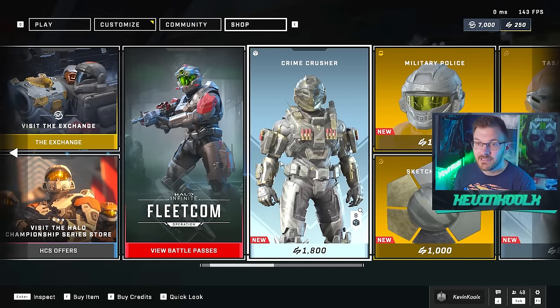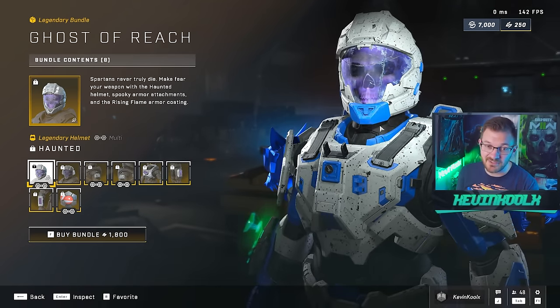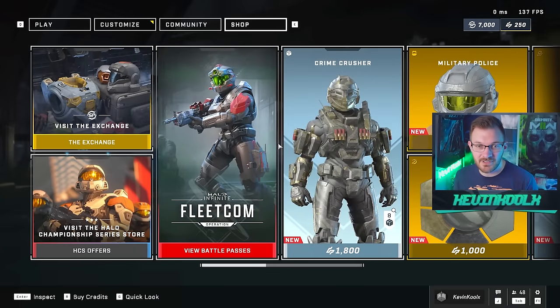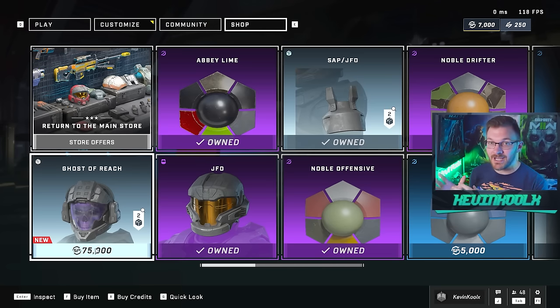343 has implemented a really interesting change when it comes to the exchange and the shop. So once you go into the shop, you can actually get the Haunted Helmet as part of the shop — it comes with the whole armor set, looks pretty cool. It doesn't have that blue flame which I think is kind of necessary to truly capture those Halo Reach vibes. But look at this — when you go to the exchange, you have that same helmet, the individual piece people are actually going to want, right there in the exchange for 75,000 credits. So it is going to be one heck of a grind, but it's there — an opportunity to grind for items within the shop just by playing the game, which has been the biggest complaint when it comes to the shop for Halo Infinite.